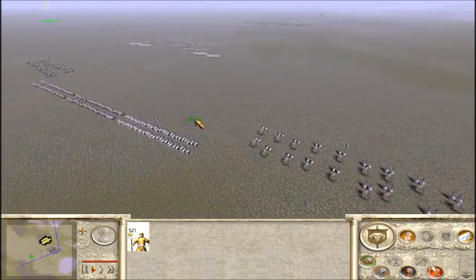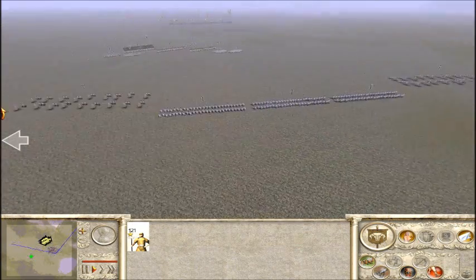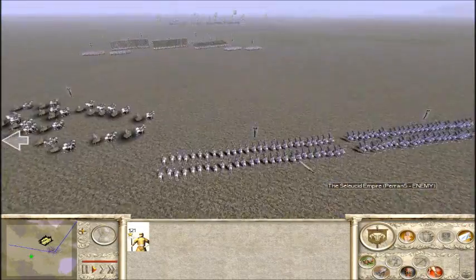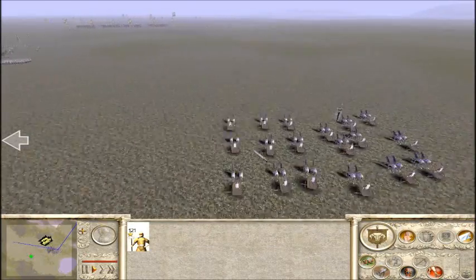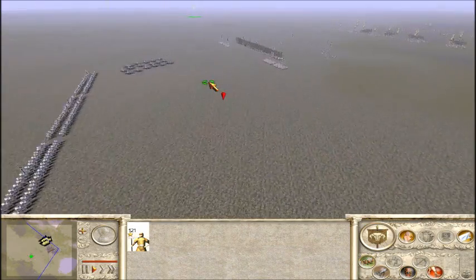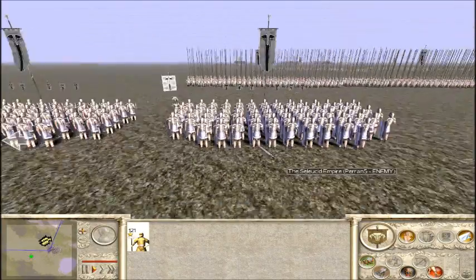Peran has bought 4 cavalry units. 2 of those are Heavy Chariots and I think 3 are Companion Cavs — Seleucid Companion Cavs. They have gold upgrades on each of those. The Chariots might be a little less upgraded, maybe just gold attack, maybe gold defense. Not quite sure what upgrades people generally put on those.